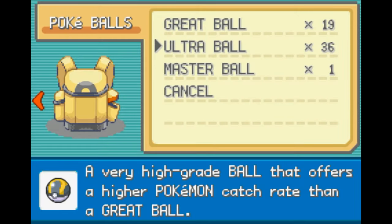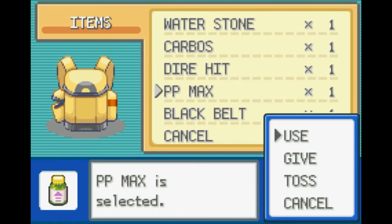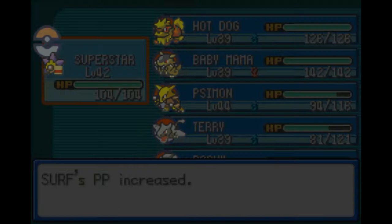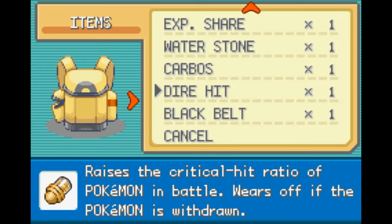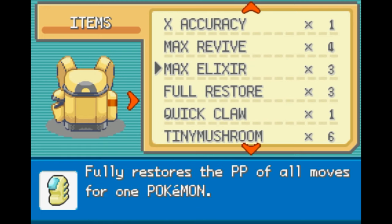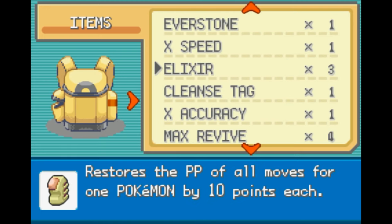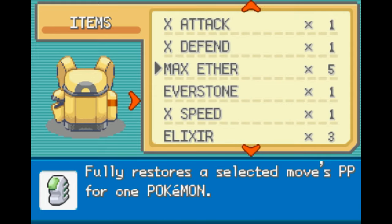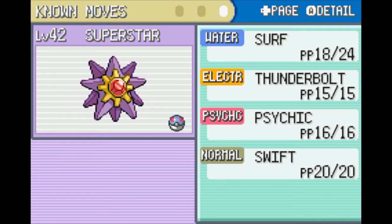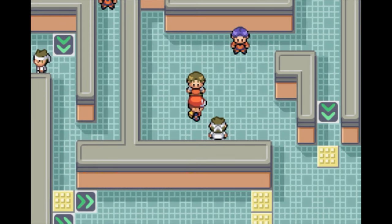I'm gonna go ahead and use that PP Max on Superstar here, even though it's probably not going to heal up his PP. There you go — that should put us up to 24. We have a couple regular elixirs and a Max Ether. That would actually be probably our best bet right there — this way I don't have to go heal him. Oh nice, it actually did heal up some of the PP. So I'm not going to worry about the ethers until we actually need them.